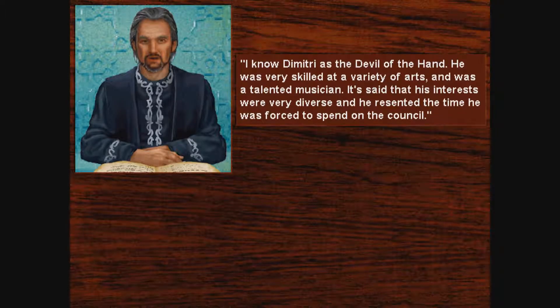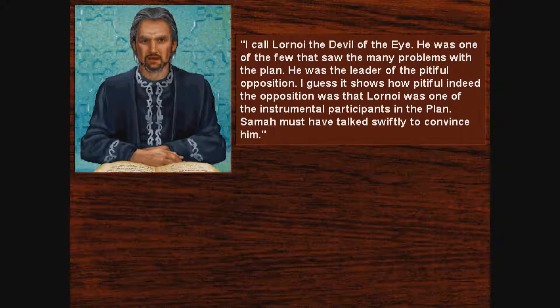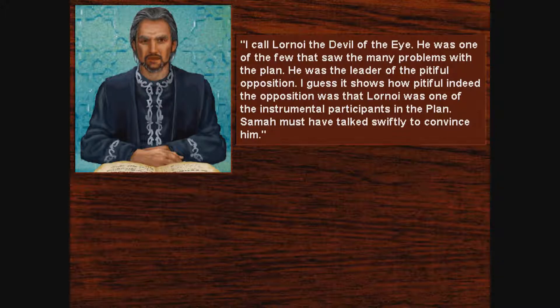What did you learn about Dimitri? I know Dimitri as the devil of the hand. He was very skilled at a variety of arts and was a talented musician. It's said that his interests were very diverse, and he resented the time he was forced to spend on the council. Who is Orsef? Orsef is the devil of the heart — closest to the soul. In truth, Orsef was Sama's closest advisor. He spent much time among the mensch, studying them. It was he who was placed in charge of overseeing the transportation of the mensch into the four realms. Can you tell me about Lornoi? I call Lornoi the devil of the eye. He was one of the few that saw the many problems with the plan — the leader of the pitiful opposition. Sama must have talked swiftly to convince him.